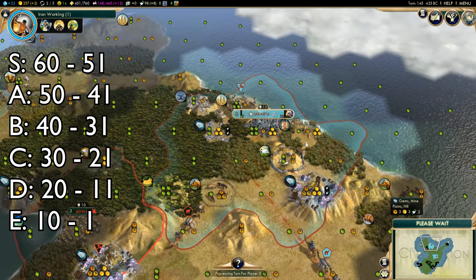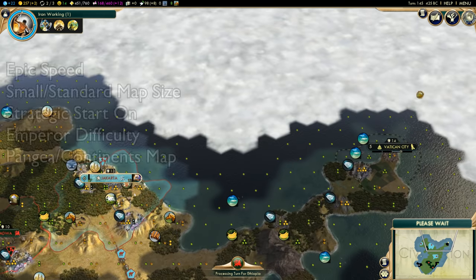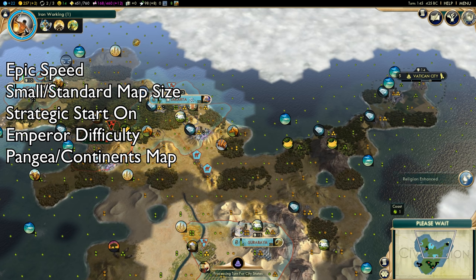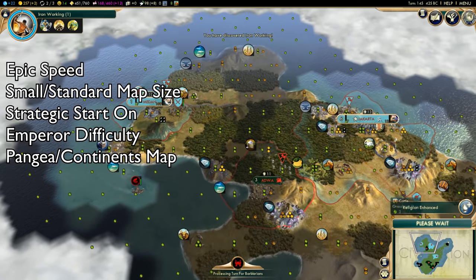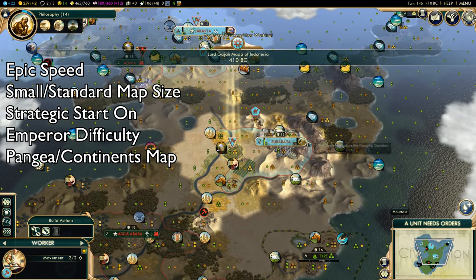The order I did these Civs in was completely random — I used random.org. And lastly, what you see on screen are the settings I like to play the game in. This tier list is pretty ambiguous; it can be for whatever settings you want. In general, I think Pangaea is the best map, although sometimes I will do continents, and I always do epic speed.